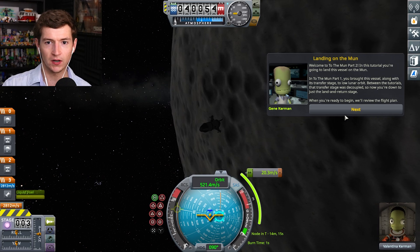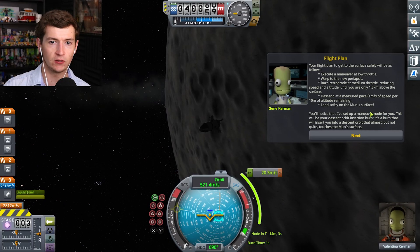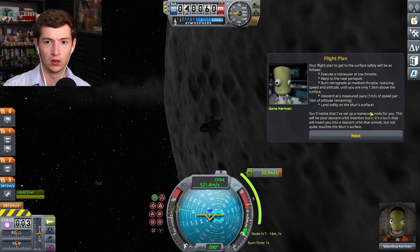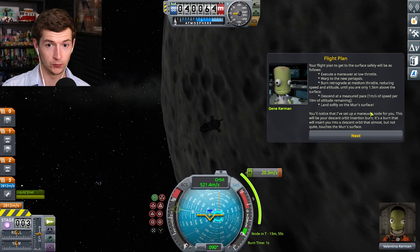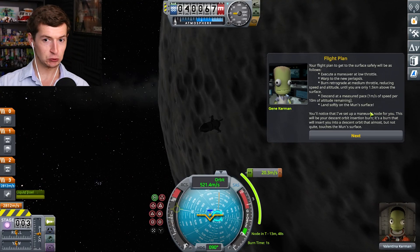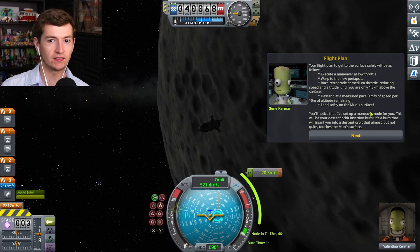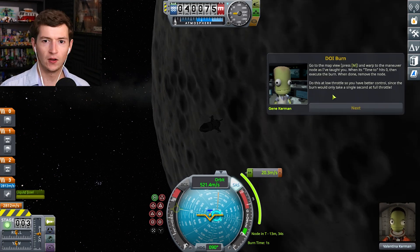Welcome to the Mun Part 2. In this tutorial, you're gonna land this vessel on the moon. Your flight plan to get to the surface safely will be as follows: execute a maneuver at low throttle — I can do that, probably. Burn retrograde at medium throttle reducing. You're saying a lot of things. Descend at a measured pace. Land solid on the moon's surface. So we're gonna land the whole thing?